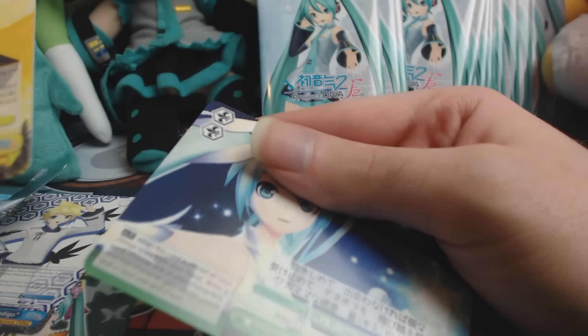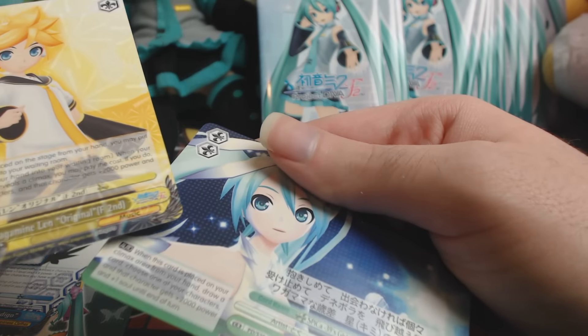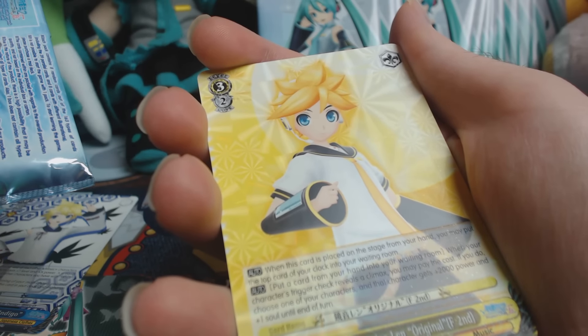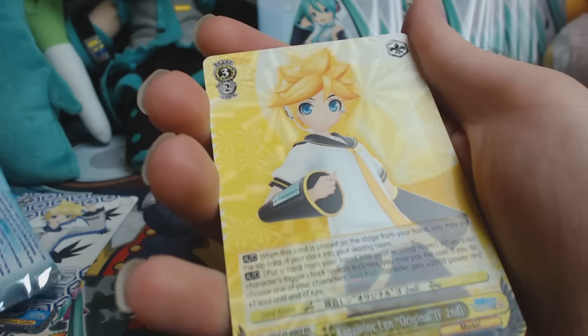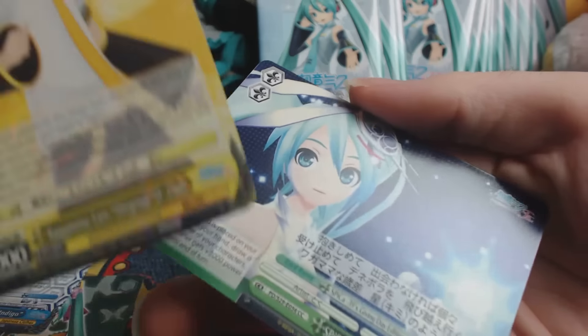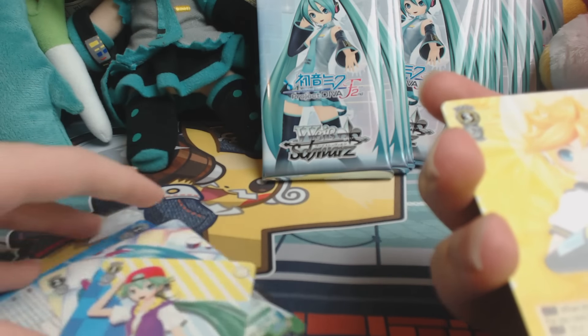This one is a CX. This one has a 3D parallel effect. I found it — it's an RR, a double rare. And this one is CC, a common. I figured it out — you can see the rarity text in the bottom of the card.